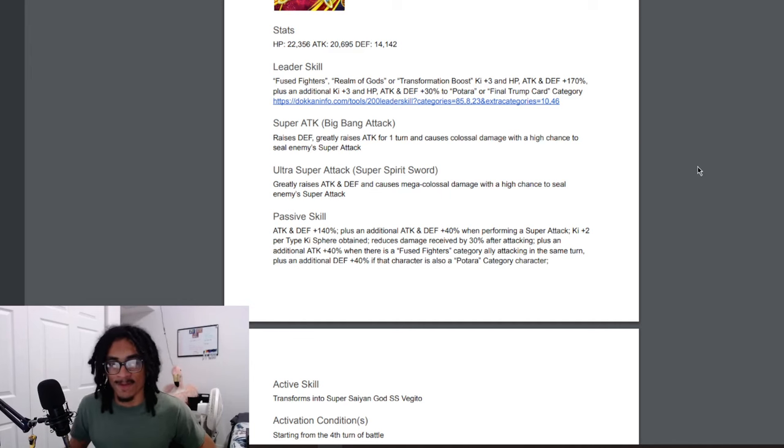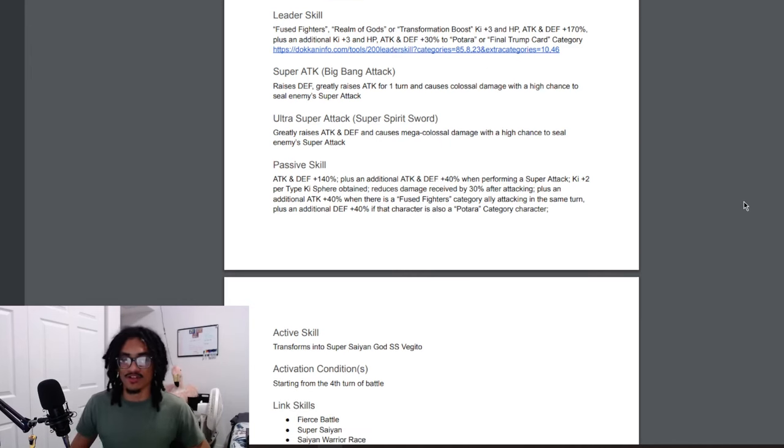His passive gives 140% attack and defense at the start of turn, plus an additional 40% attack and defense when performing a super attack. That requires two ki spheres to obtain. He also gets a 30% damage reduction after attacking, plus an additional 40% attack when there is a Fuse Fighters category ally attacking the same turn, and an additional 40% defense if that character is also a Potara category character.